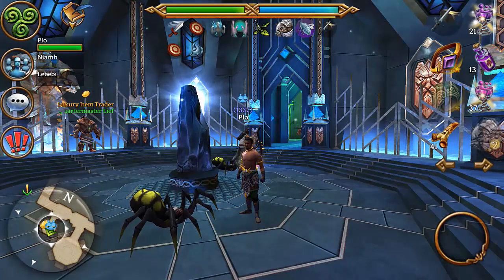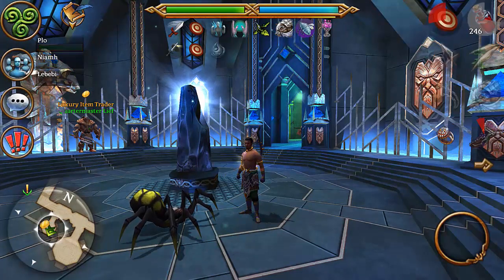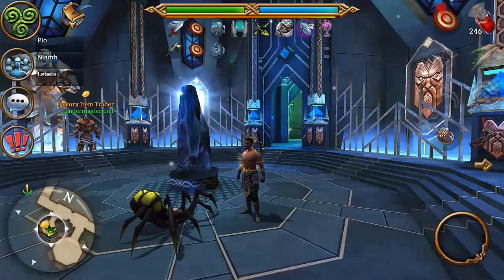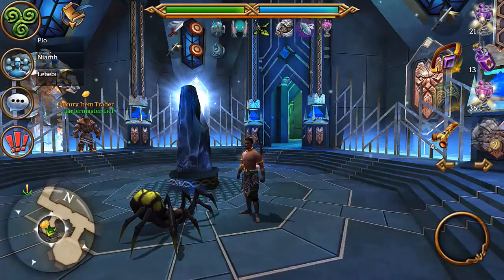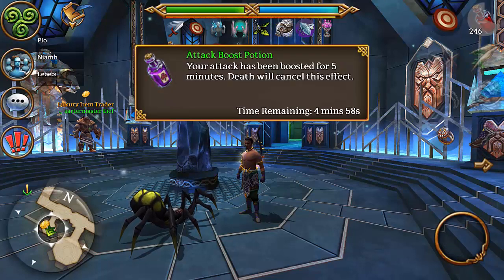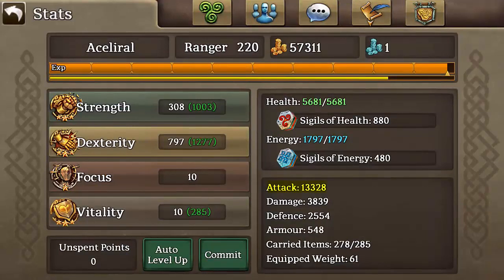I actually also have a vital tip that is not well known and will probably get patched out pretty soon — maybe already by the time you view this — but the attack potion in the shop actually stacks with the attack elixir. As you can see on screen right now, I gain approximately 2k attack for 2 plat. So yeah, it's pretty busted.